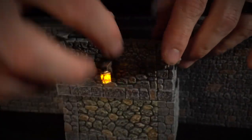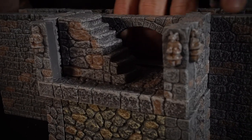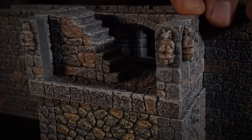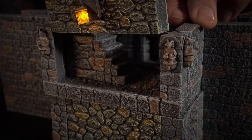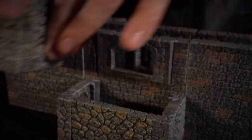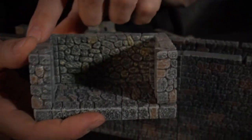You get access to the interior through the arch here, which lets you get into the walls if you want to do some fighting in the walls, or go back and forth from the tower. Then get up to the tower up the stairs.